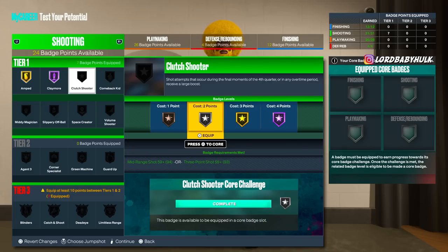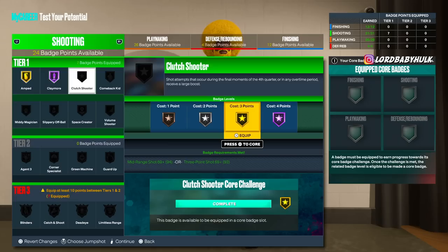Clutch Shooter is more for if you struggle to shoot. Especially for park and rec — not really for record pro-am — that extra boost is going to help when the game starts to get tighter. Silver is probably what you want on it, maybe even bronze. If you have badge points, test it out at these levels and see if you notice a difference.